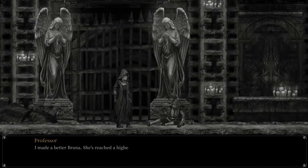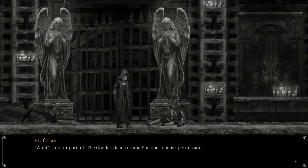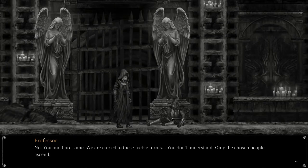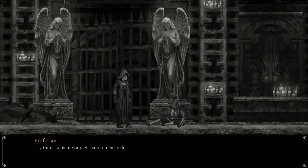What did you do to Bruno? I made a better Bruno. She's reached a higher existence than you. Higher than me — she should be thankful. How can you say that? Who would want to be that? Want is not important. The goddess leads us and she does not ask permission. Nonsense — Bruno wouldn't want this and neither would the goddess. You should surrender. Let me help you be free. Don't touch me. I don't want your higher existence. No, you and I are the same. We are cursed through these feeble forms. You don't understand. Only the chosen people ascend. I'll kill you. Try then.